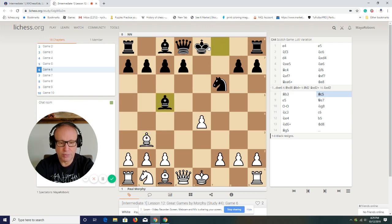Paul Morphy goes into the attack by pushing the pawn and trying to remove this knight, because the knight is a good defender of the black king. Without the knight, the king is really going to be in a dangerous position. Queen e7 — we still cannot take the knight because it's a pin. Castling.